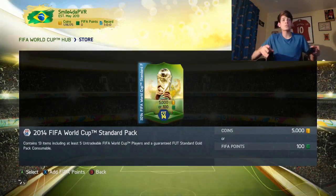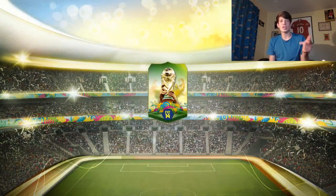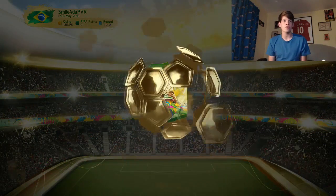Alright guys, here we go — first pack. I really want a right mid like Hulk and I want to get some European players so that I can build a European team. Let's see what we can get.